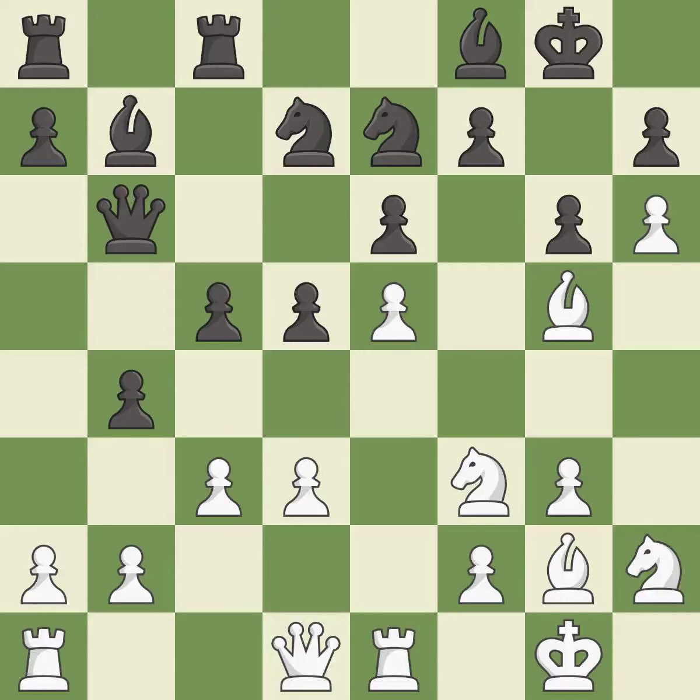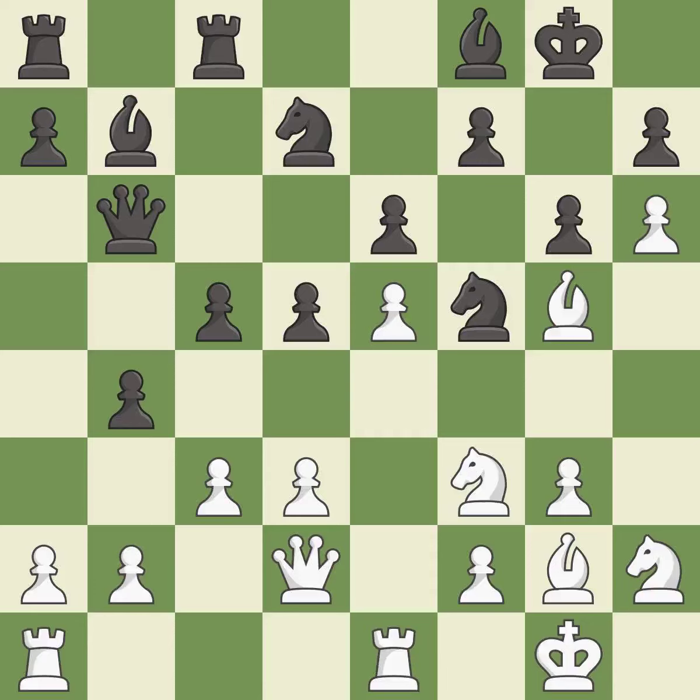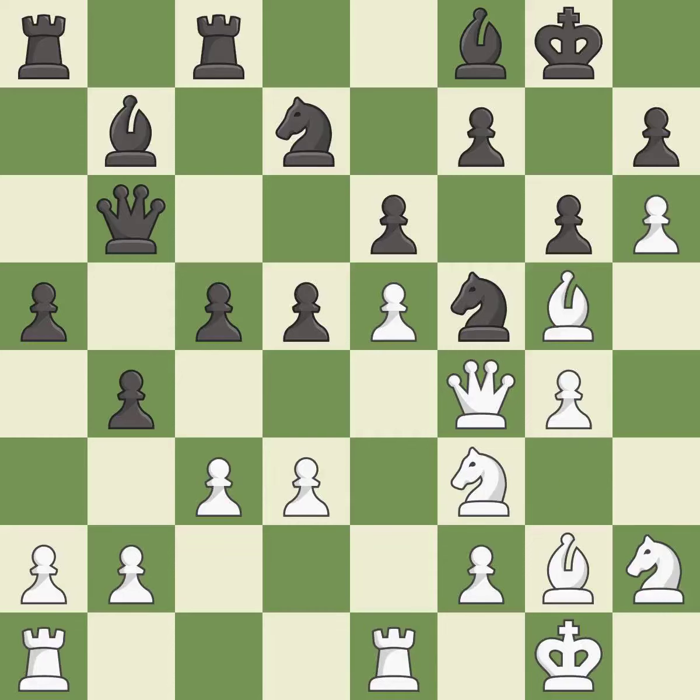This is a fair move. The rooks can see each other now, allowing them to provide mutual defense. This mobilizes the knight, allowing it to control more of the board. It is good — one of the best moves. It is excellent. This ignores an opportunity to threaten winning a pawn — it is an inaccuracy. This ignores an opportunity to offer an equal trade of pieces — it is a mistake.